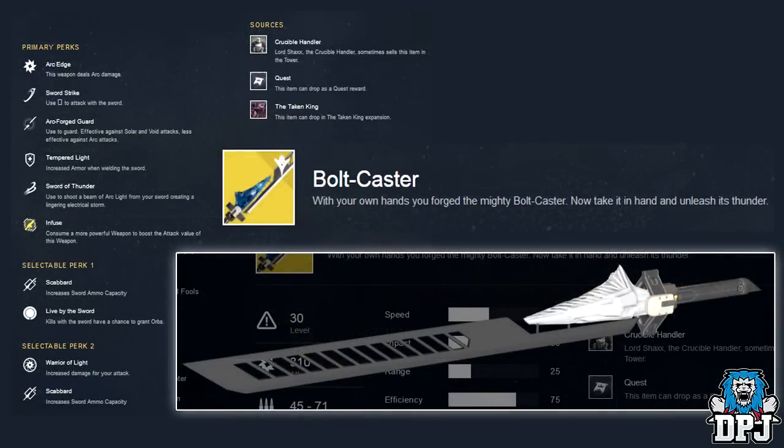Moving on to heavy weapons with The Taken King — three exotic swords. First up is the Bolt Caster, the arc exotic sword. Description reads: 'With your own hands you forge the mighty Bolt Caster — now take it in hand and unleash its thunder.' Primary perks are Sword Strike — press Square or X to attack — Arc Forged Guard — effective against solar and void attacks, less effective against arc — Tempered Light — increased armor when wielding the sword — and Sword of Thunder — shoot a beam of arc light creating a lingering electrical storm. Selectable perk one: Scabbard or Light by the Sword. Selectable perk two: Warrior of Light or Scabbard. Obtainable from Lord Shaxx or as a quest reward.